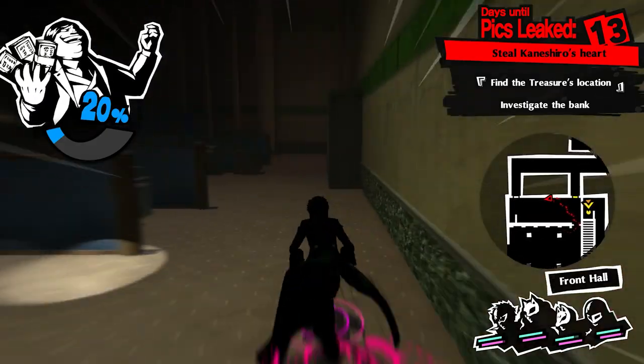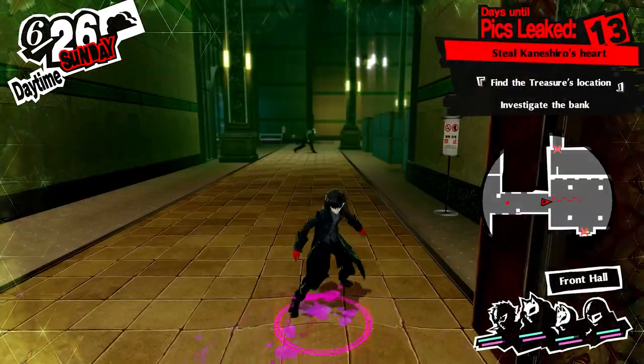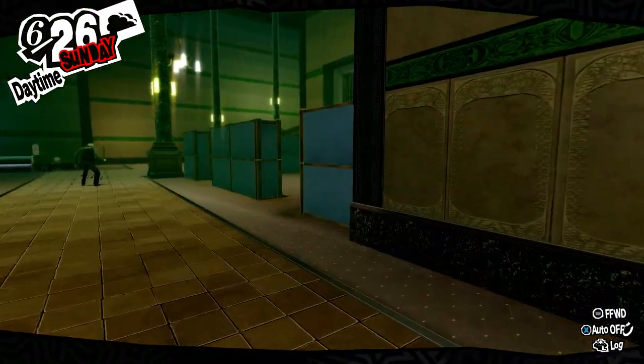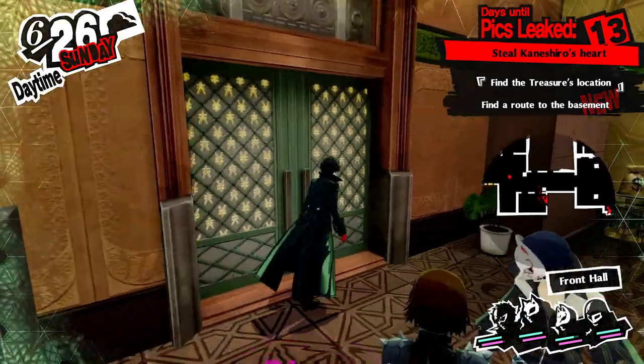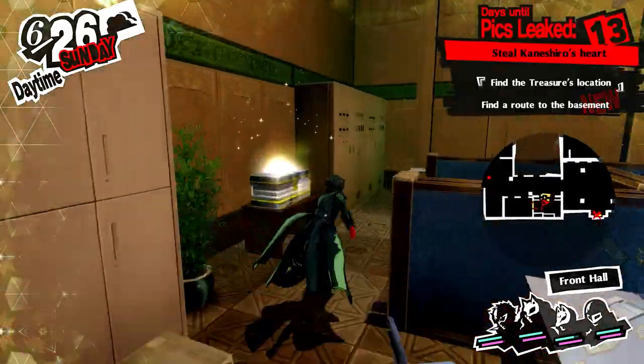After that, go west towards the middle section to grab a chest behind the blue barricades near reception, backtrack to the stairs, and go southwest for another cutscene. Go into the room in the southeast corner for another chest, and head out towards the stairs northwest to reach the second floor.